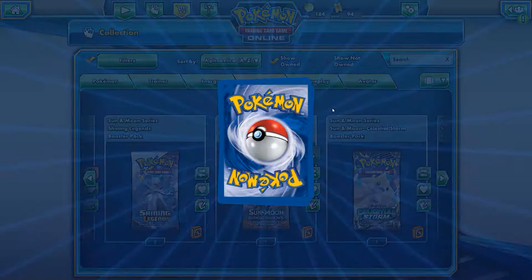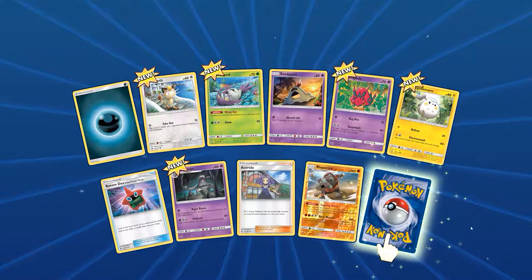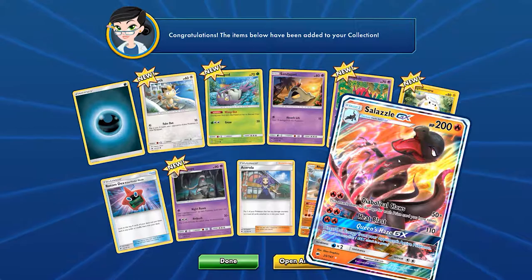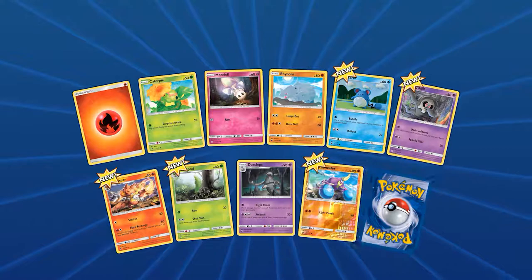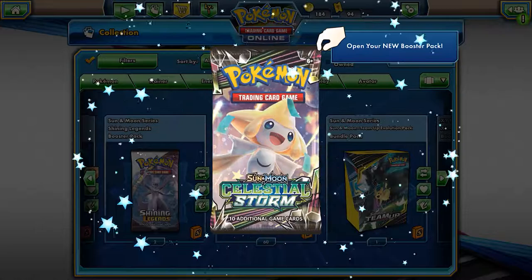Let's do Burning Shadows — we got two packs, one locked one and one regular one. Watch me get something godly on the locked one. It's the Lazl GX! I've seen people use this card actually. Next one's gonna be trash because I can actually trade this one. Garbage. All right, let's see if we can get something from these.